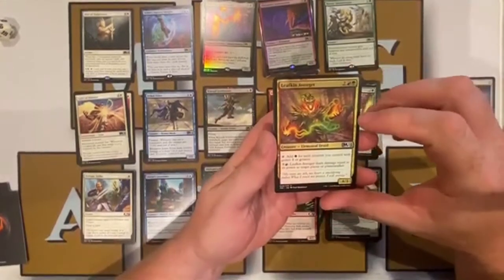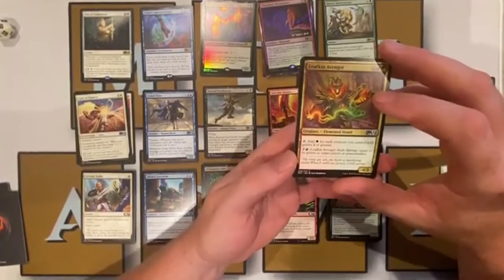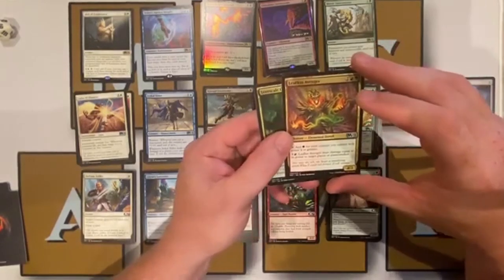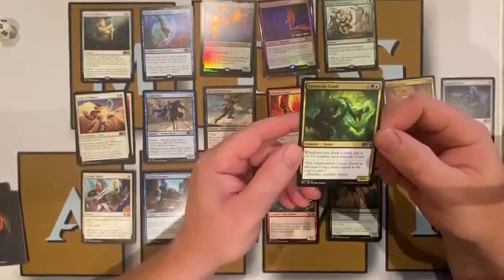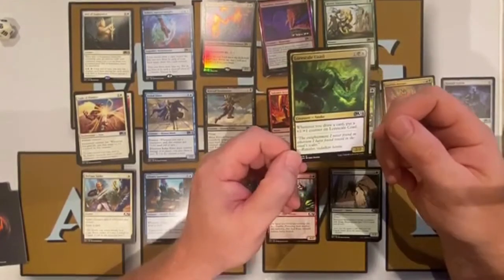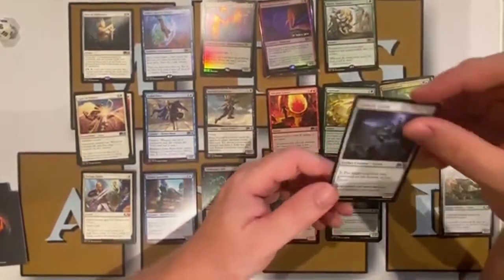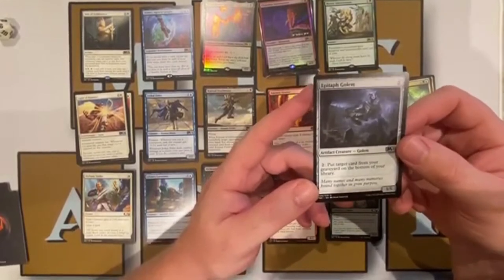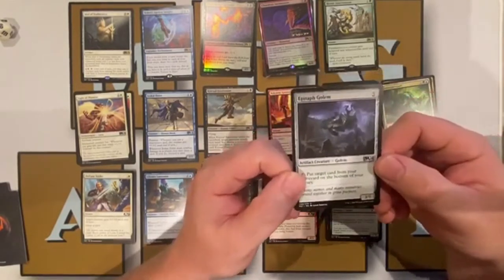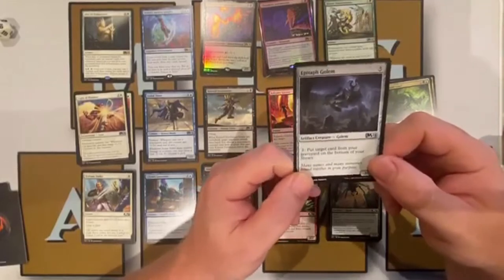In our multicolor slot we have Leafkin Avenger — two colorless, one red, one green — a four-three Elemental Druid that adds green mana for each creature you control with power four or greater, with an activated ability costing seven colorless, one red to deal damage equal to its power to target player or planeswalker. We also have Lorescale Coatl — one colorless, one green, one blue — a two-two snake that gets a plus one, plus one counter whenever you draw a card, great in decks drawing multiple cards per turn. And lastly in our colorless slot, a five colorless three-five artifact creature Golem that can pay two to put a target card from your graveyard on the bottom of your library.